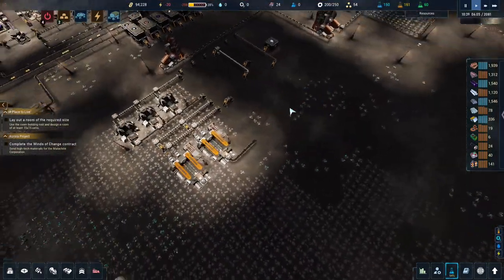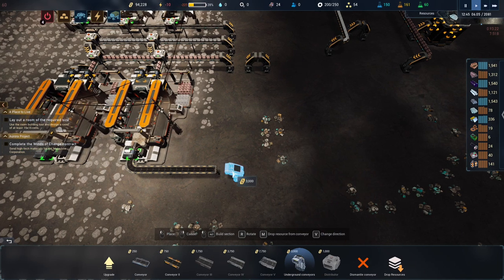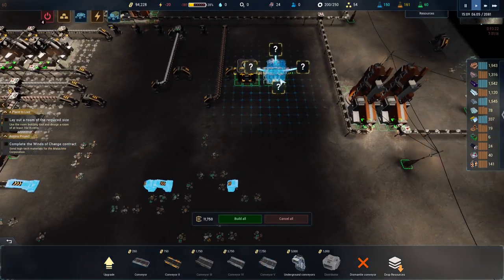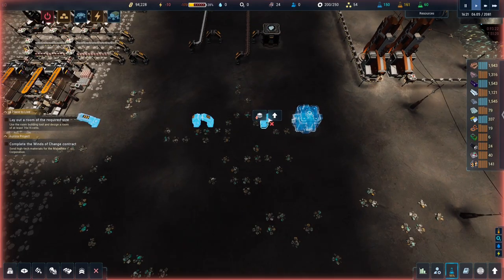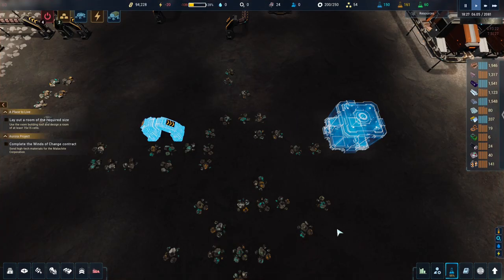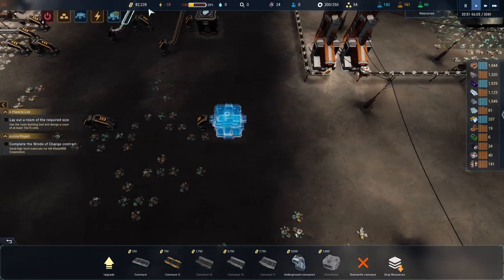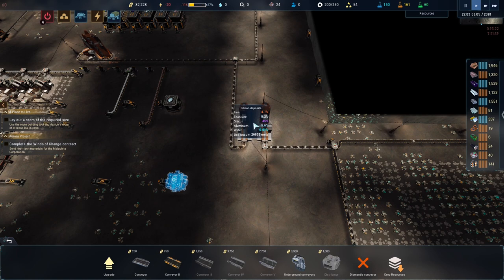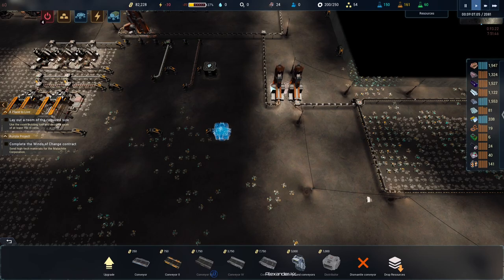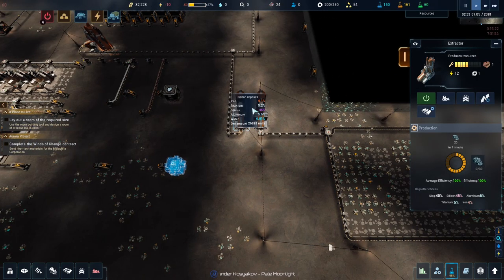We're going to start producing components — nice. Let's plug in the rest of this. We're going to have to start taking some contracts soon — in a minute I think. I also really want to mine these up since this deposit has 26,000 units in it, so it's going to end up in the way of stuff. We can run belts underneath it though.